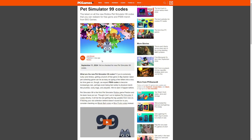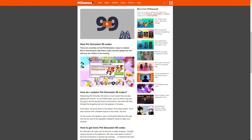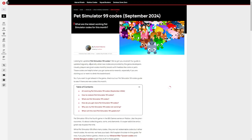Now let's check out PC Games. It's verifying we're human. Going all the way down — 'there are currently no free Pet Simulator codes to redeem.' Actually, here they're being truthful. Pet Simulator 99 codes will most likely never exist because it would be chaotic and make the codes pointless if everyone is able to redeem them.